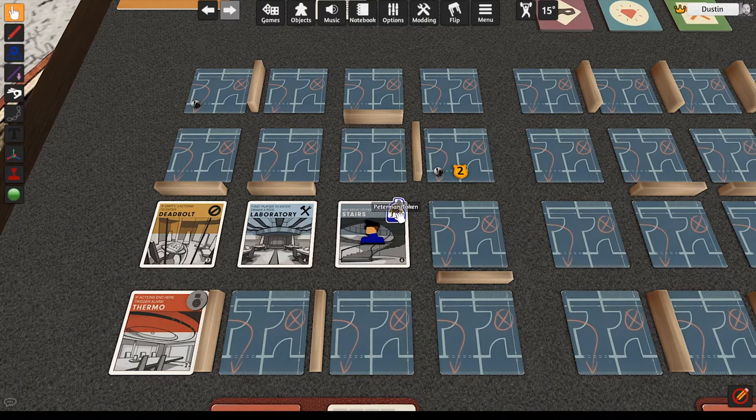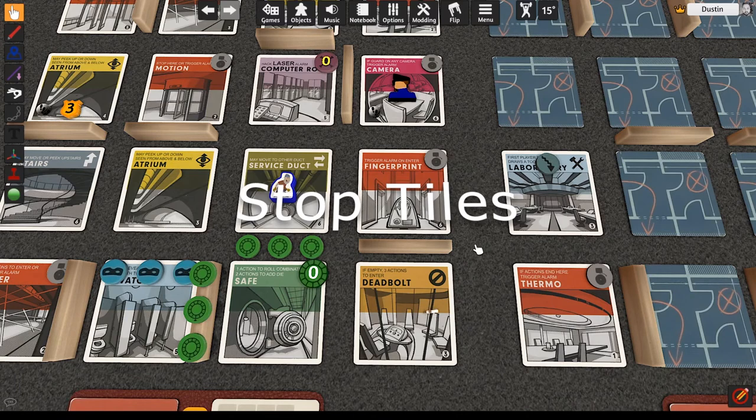If you move to a tile that has not been revealed, reveal the tile by flipping it over and follow its text as part of your move action. Some tiles, like stop tiles and alarm tiles, have requirements for moving onto them. Stop tiles: you may not enter this tile, and you remain on your previous tile. This doesn't count as reentering the previous tile.